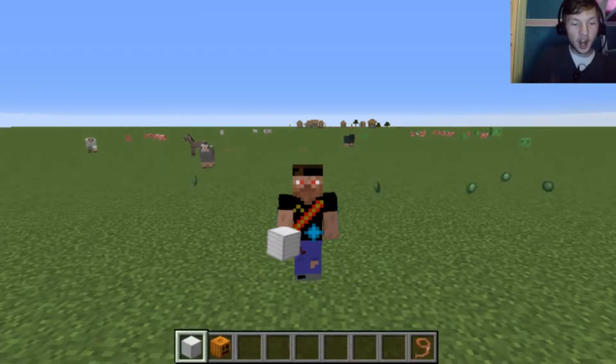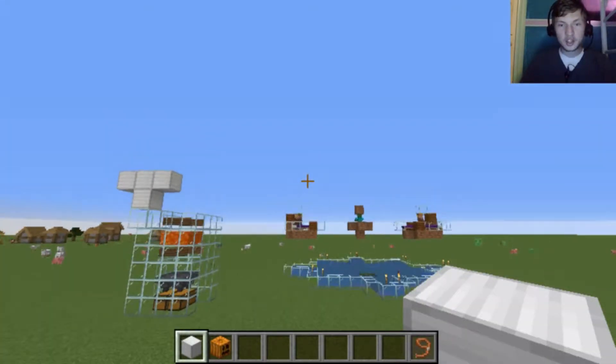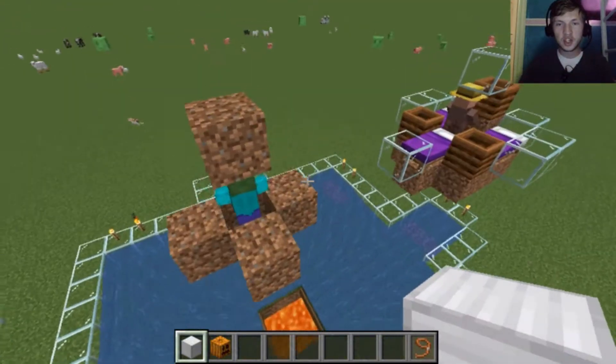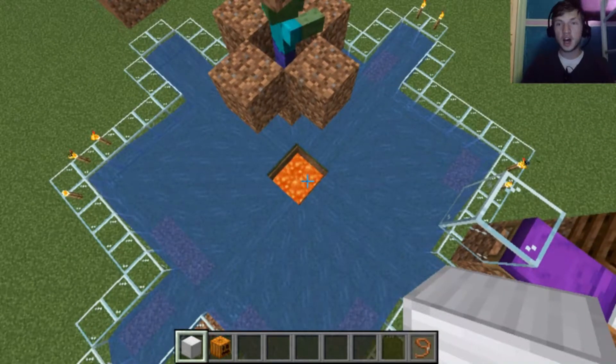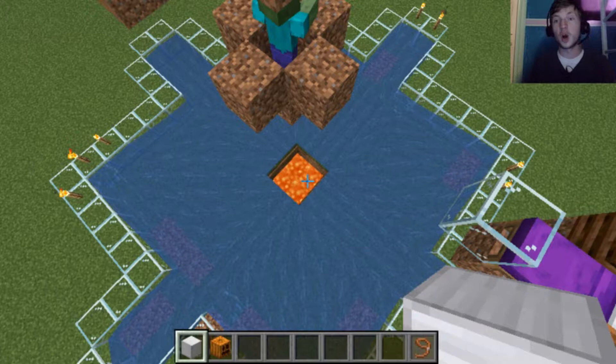So the first thing that I have to show you guys is right here. This is what's known as an iron farm. What it does is it spawns iron golems, sends them down into lava and kills them, and then you can get all the iron you can ever want or ever need.